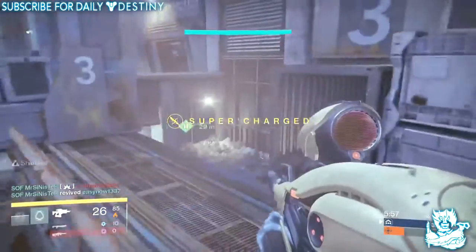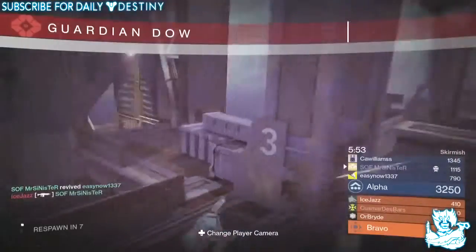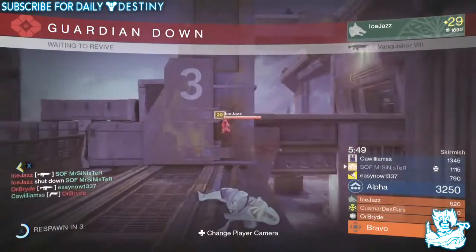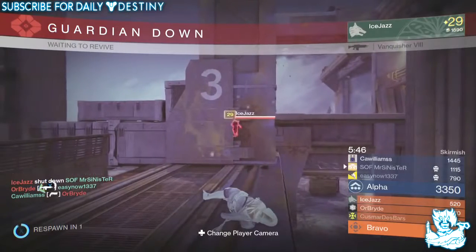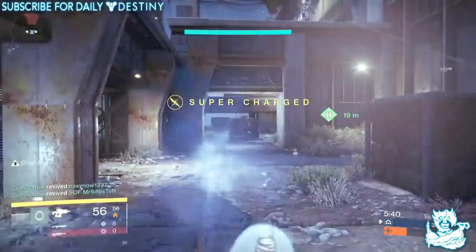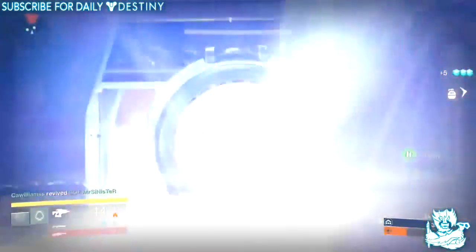For the HUD: improved the readability of grenade and melee recharge states. Improved the visibility of objectives in the motion tracker. Improved the visual look of the revive waypoint and the last man standing indicator. Modified descriptions to the navigation mode screen. Fixed an issue in which the names of downed teammates did not always display on screen.